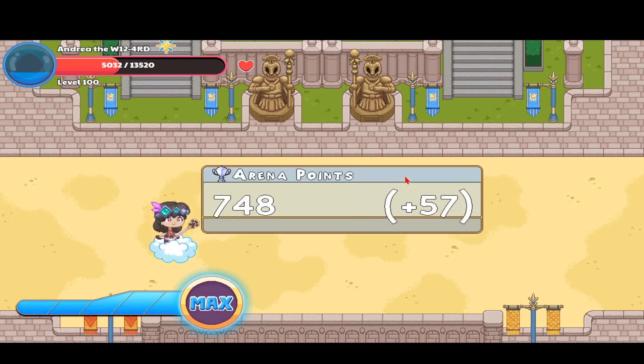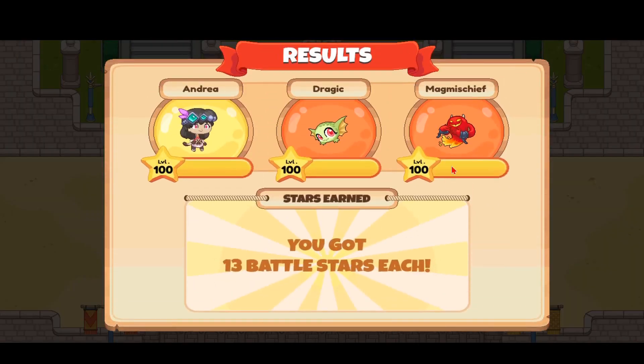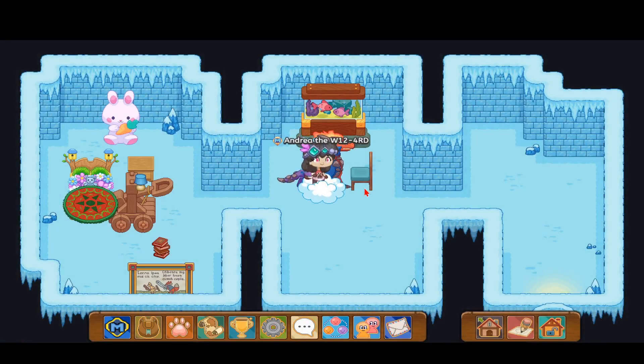That was quick — probably 10 minutes or 5. We got 13 Battle Stars and some Member Stars. Alright guys, that was battling with the awesome Dragic pet in Prodigy in the Epic Arena. If you enjoyed this video, don't forget to hit subscribe and the like button, and hit the notification bell to see more awesome content like this. Let me know in the comments down below which video you'd like me to make next, like how to catch a pet or any special request. Stay curious, and I'll see you next time.